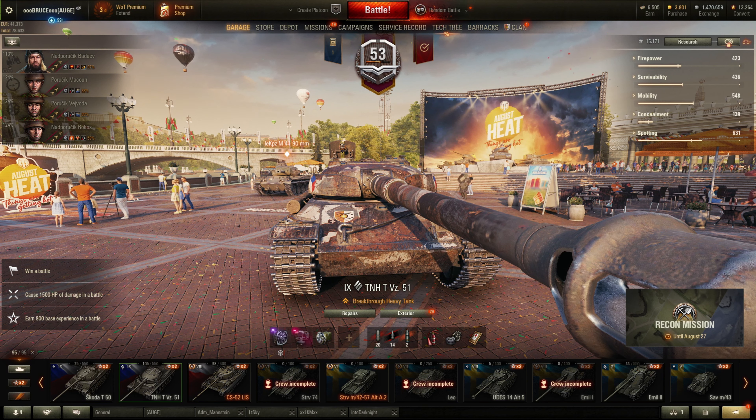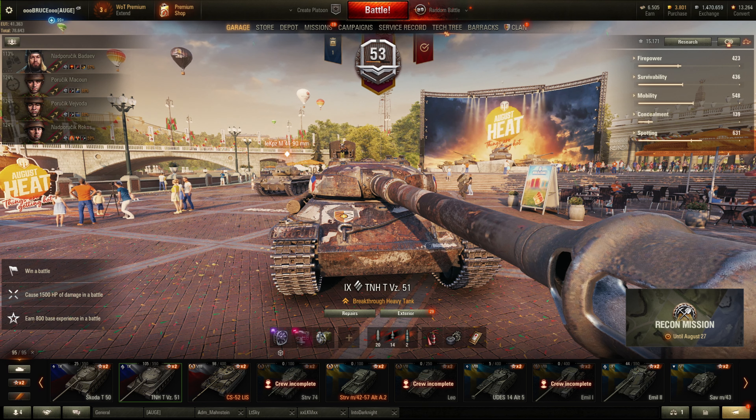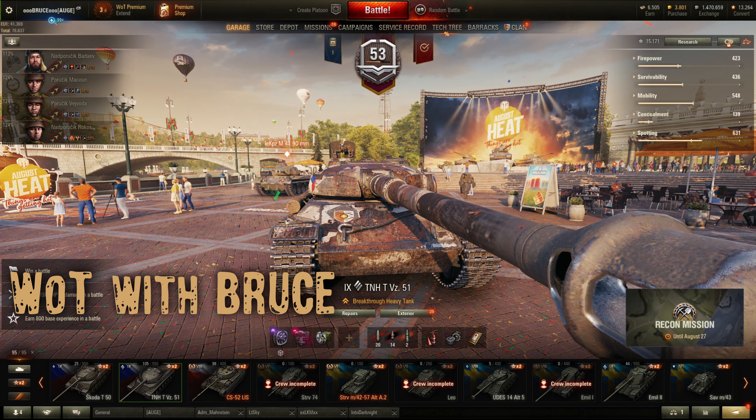Hey guys, welcome back to World of Tanks. My name is Bruce, and today we will take a look at a special topic: how to win Mines from the east — the side where your team clearly has a disadvantage right from the get-go. If you're interested in more reviews and gameplay, go to YouTube and search for 'World of Tanks with Bruce' to get all my videos, or click the subscribe button.